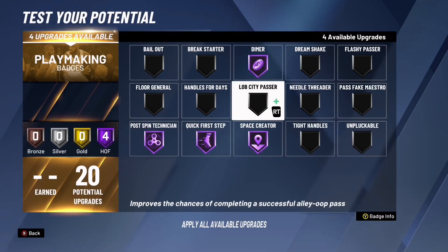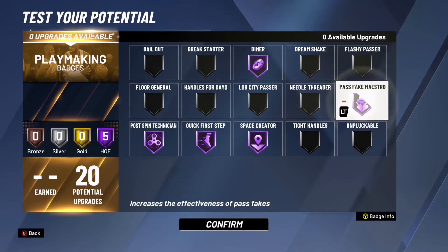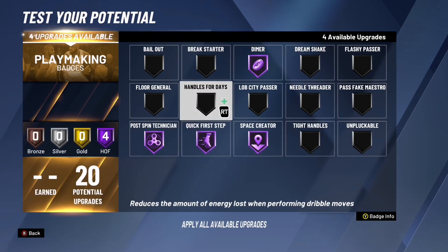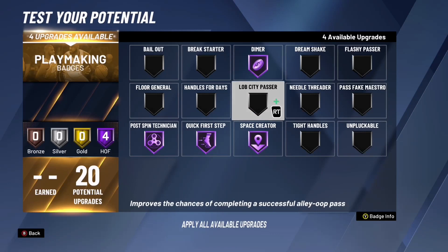For the remaining playmaking badges you can do what you want. Michael Wang made unpluckable a really bad badge, so I would put the rest on Hall of Fame. You could put it on handles for days — since you're a playmaker you can ball handle for a while. I'm just going to pick handles for days.